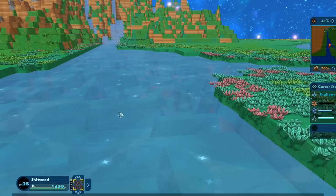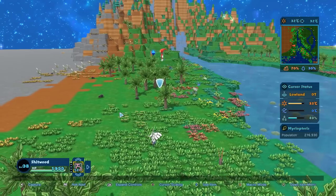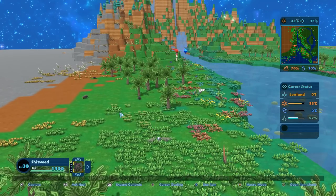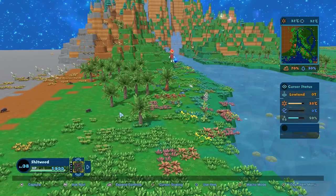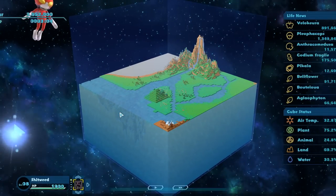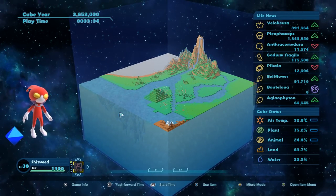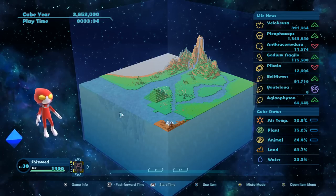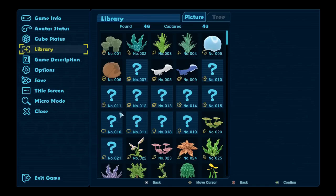I have been focusing mostly on terrain customization, trying to build a perfect world, and I just kind of let whatever grow, grow. But you can actually look into it and choose what you want to grow, or kind of build your planet around what you would want to grow. So we're going to start doing that today - let's go into the game info and check out the library here.